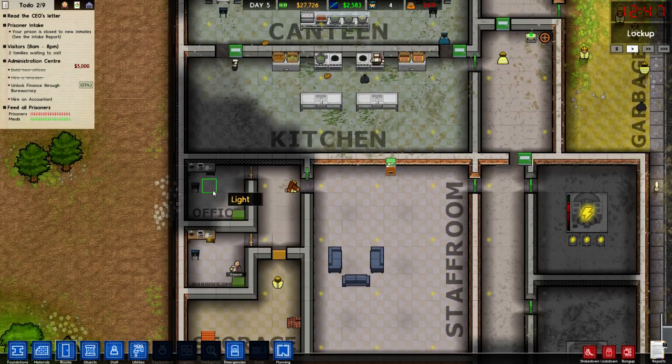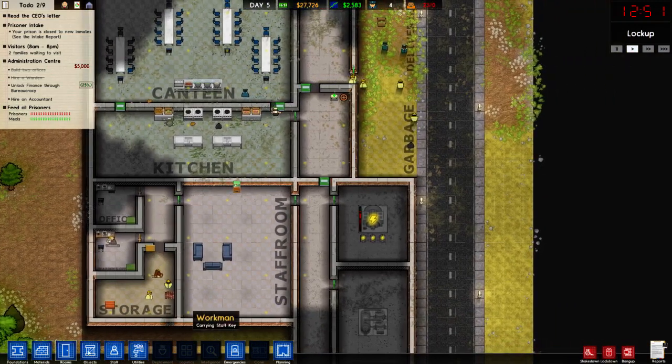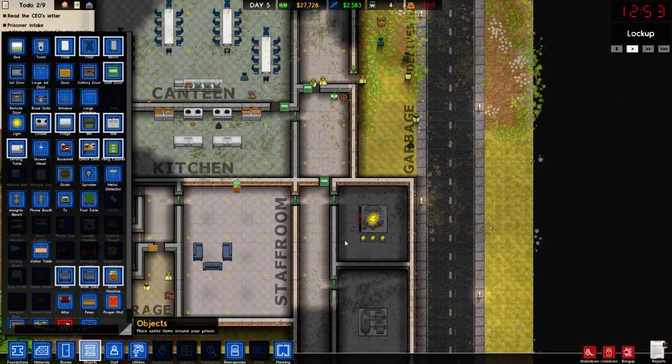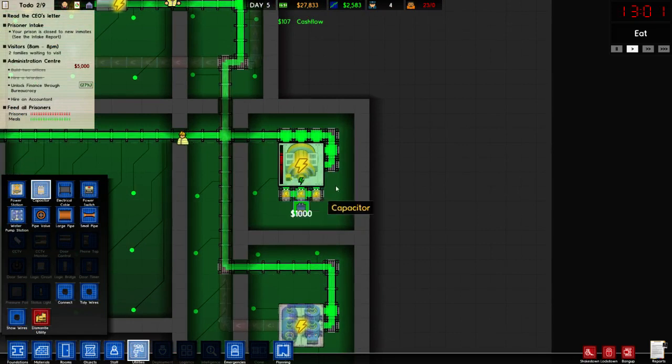So we've got finance, the warden's office, staff room — that's considerably oversized. I think we need another capacitor or two. Utilities — let's get the capacitor. We'll throw down two. I like that.